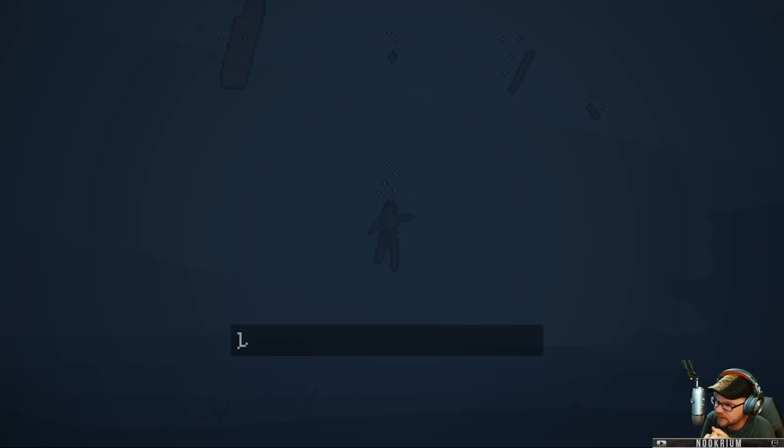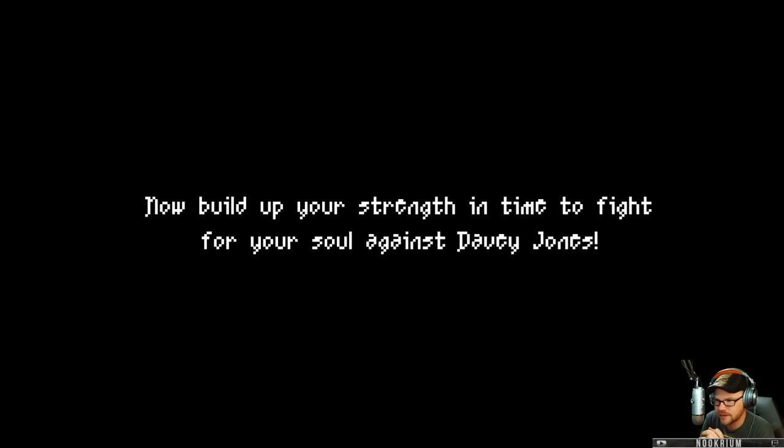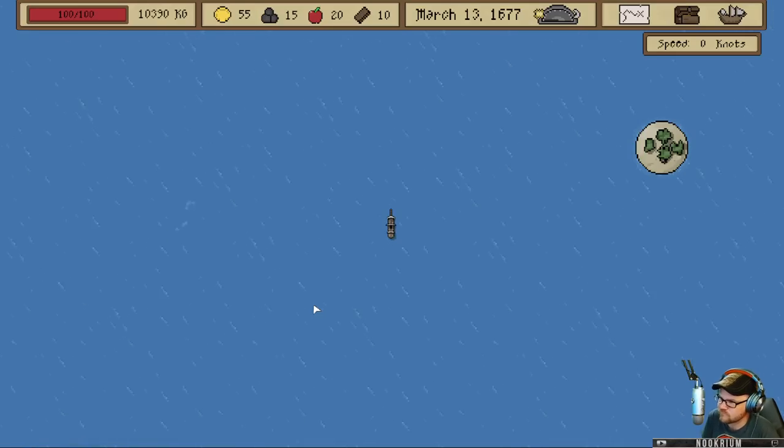Terrible storm. Looking to make a deal — says the Lego man Davy Jones. Now build up your strength and time to fight for your soul against Davy Jones. Alright, so here's my ship. I've just played the tutorial, so we'll see what we can get into here.